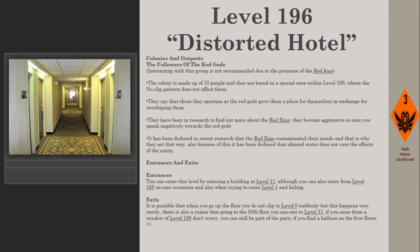There is a colony within Level 196 — interacting with this group is not recommended due to the presence of the red kings. The colony is made up of 10 people based in a special area where the no-clip pattern does not affect them. They claim that those they call the red gods gave them a place in exchange for worshiping them. They are conducting research on the red kings and become aggressive if you speak negatively about the red gods. Recent research has deduced that the red kings contaminated their minds, and that almond water does not cure the entity's effects.